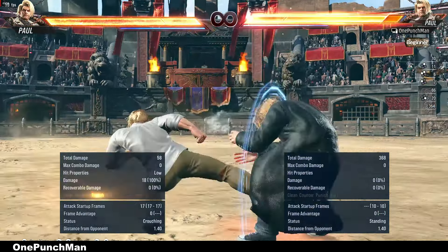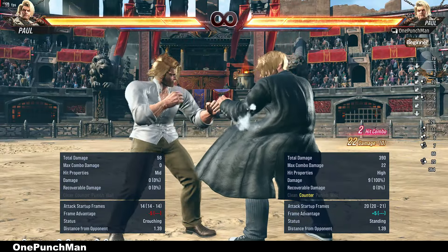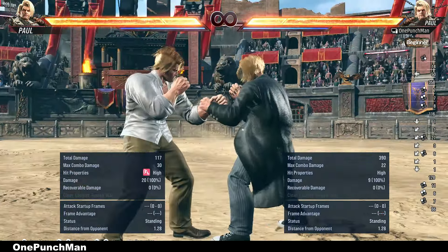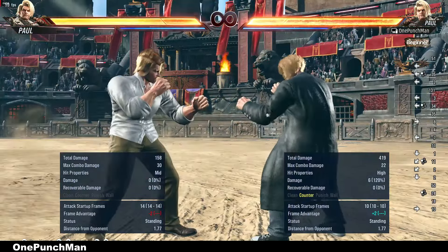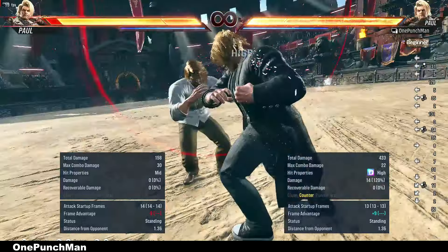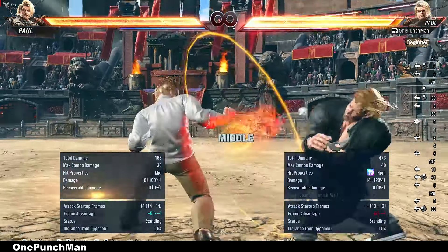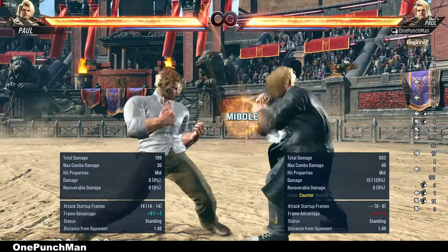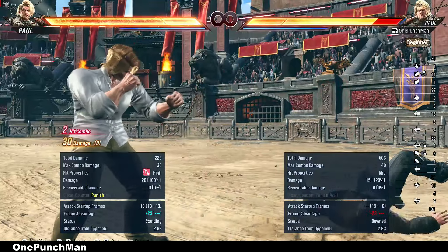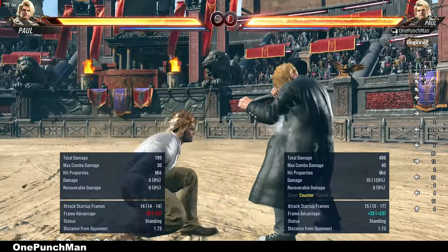Deep dive 4 can go under high moves if the opponent tries to interrupt, but not mid ones. Same is with deep dive 2+1, and you have to add perfect timing with the move. But deep dive 2+1 can go under some mid moves too if done perfectly, but not all of them like hop kicks.